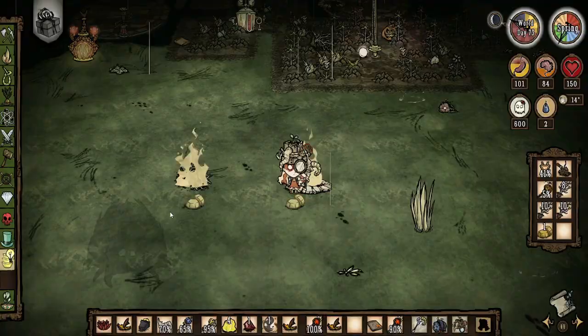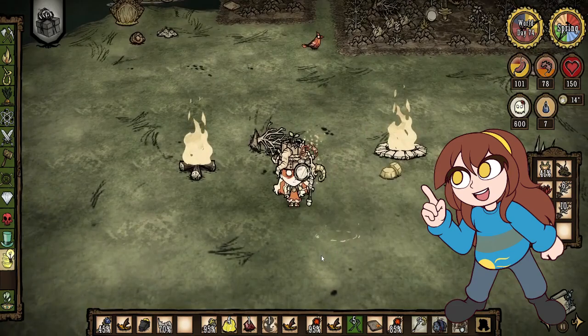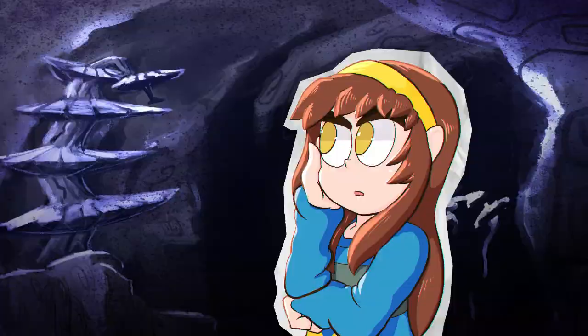Beeswax melts when near fire. It melts if exposed to any unsafe fire — wildfires or campfires. Fire pits keep the beeswax from melting. The beeswax only needs to be near the unsafe fire for a split second to trigger the melting. This means the fire doesn't even need to be actively burning for the beeswax to melt, so make sure to protect it if you have any on you.